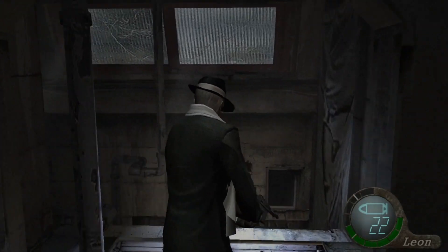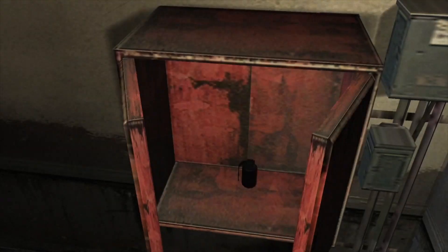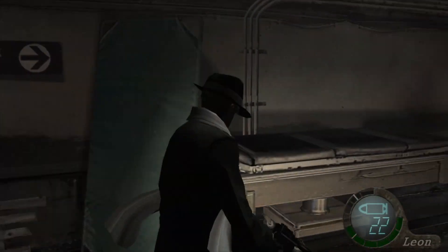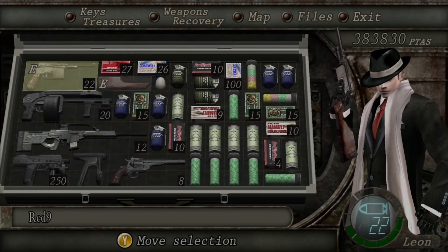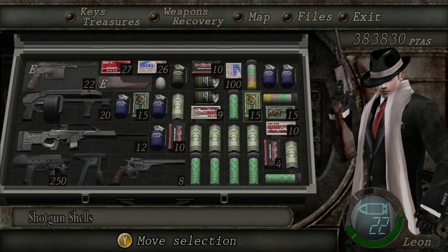We need to go back here anyway. Magnum ammo, which we are gonna need. We're gonna be using a lot of rifle ammo, by the way — throwing that out there right now. I have a lot of healing, but I want to heal up on the next hit that I take. I have a lot of shotgun ammo, so I should probably use the shotgun after these parts here.